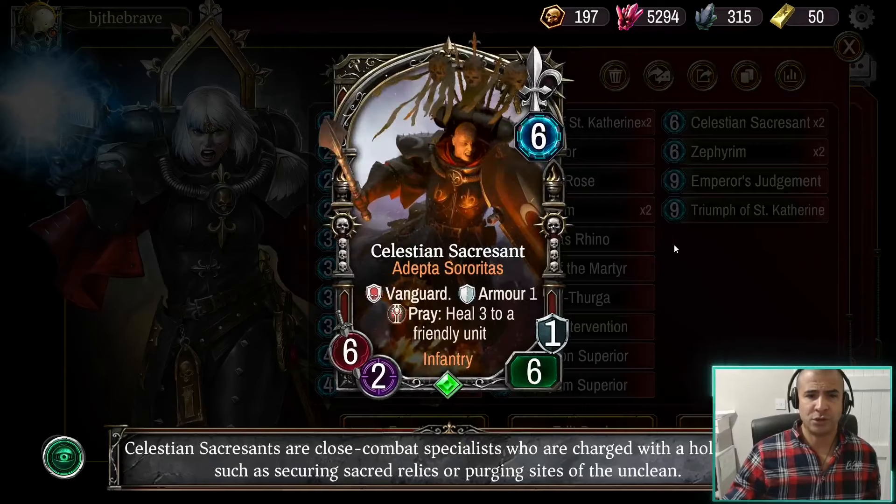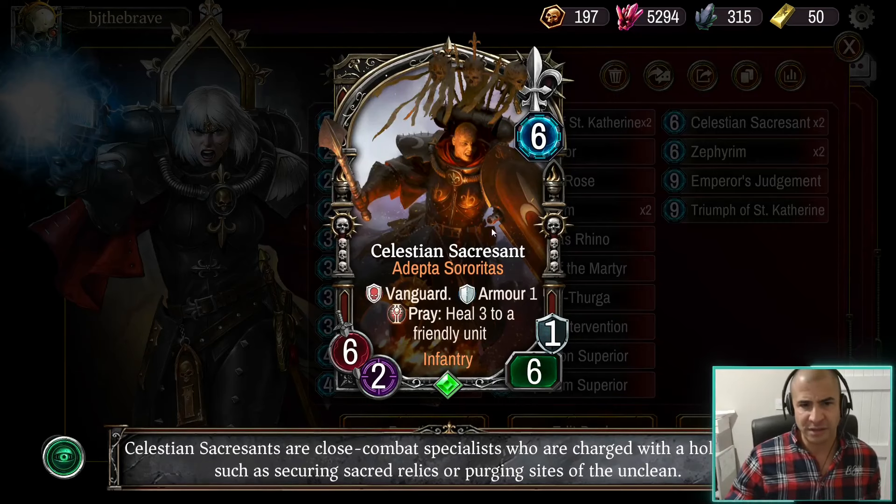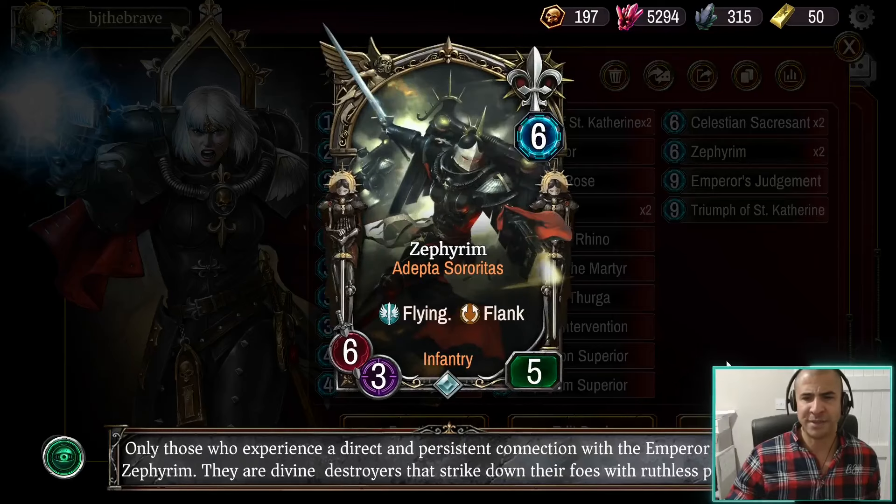We run the double Celestian Sacrosan — also a good target for that defense stratagem. Playing this on E4 is really powerful. With Erika, you can often make this a seven health with one armor. Going from six to seven health when you've got armor is actually quite a big deal. If it survives and can heal itself, it becomes a real problem. I think Erika's extra health ability makes this best in an Erika deck.